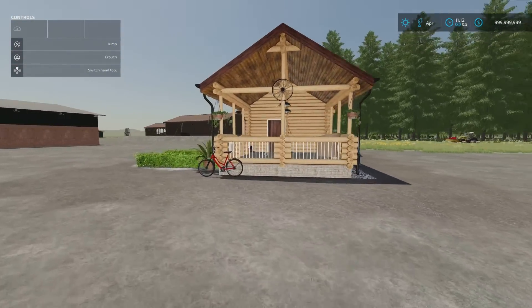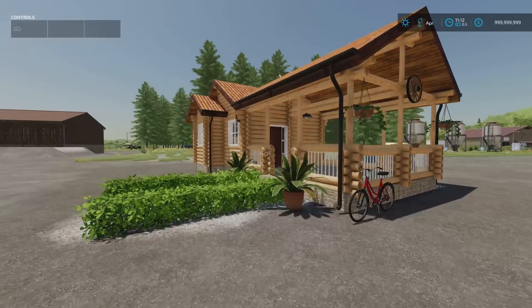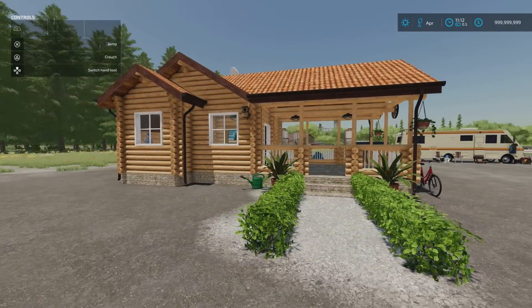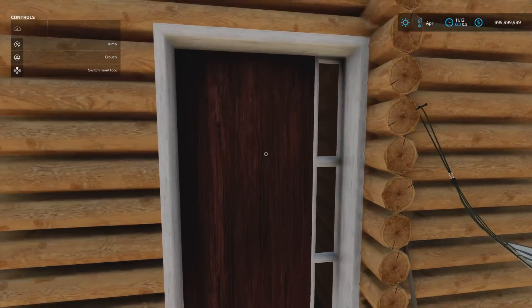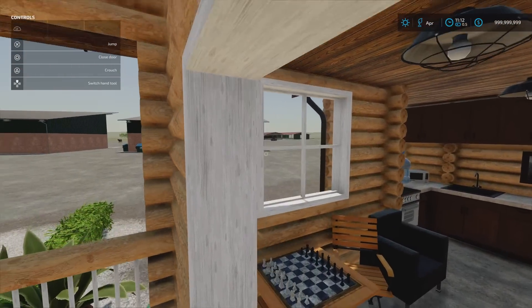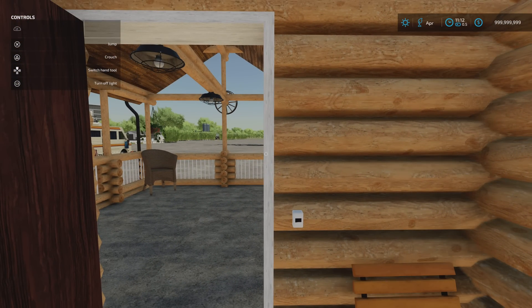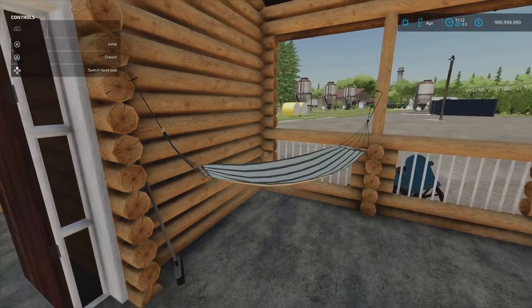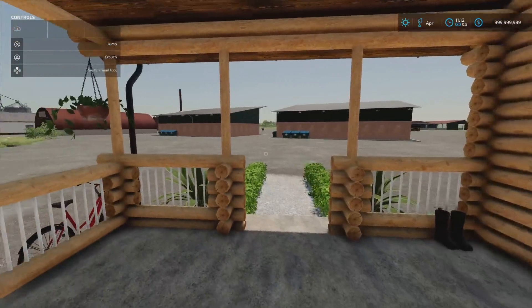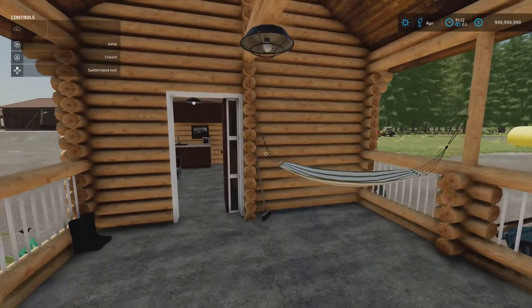Next we've got the Log House by Fritz. It's 12.99MB download, 8 slots on console, 85,000 to buy. Very nicely made and detailed - it does look very inviting. We can go inside this one as well. There's a light switch inside - turn on lights - though that doesn't do the outside lights, just the inside. There are lights outside but I haven't found a light switch for those - maybe these are automatic.